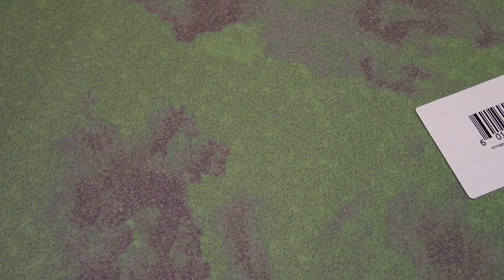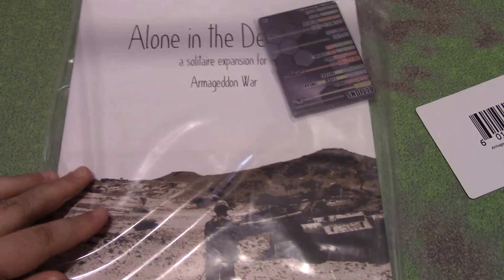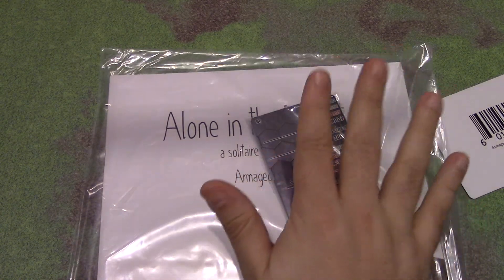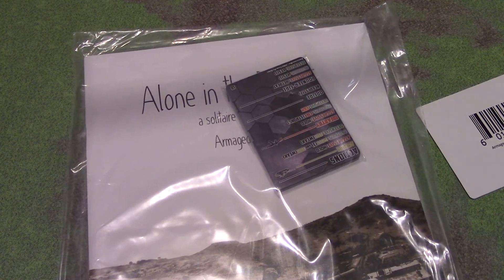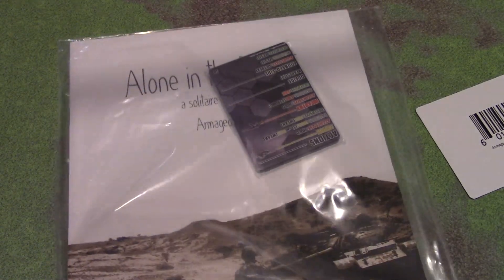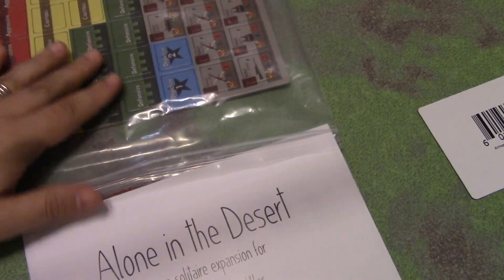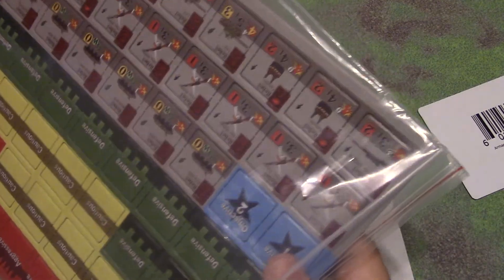Next item I'm pulling out: we were given the Alone in the Desert expansion. Here's Alone in the Desert — it comes with a pack of cards. So I'm opening the baggie. This one is not a boxed set, and I'm guessing if you were to purchase this from the website it will also come in a baggie. But you get a deck of cards, and you have here a scenario booklet and rules, and a counter sheet — which I was not expecting.